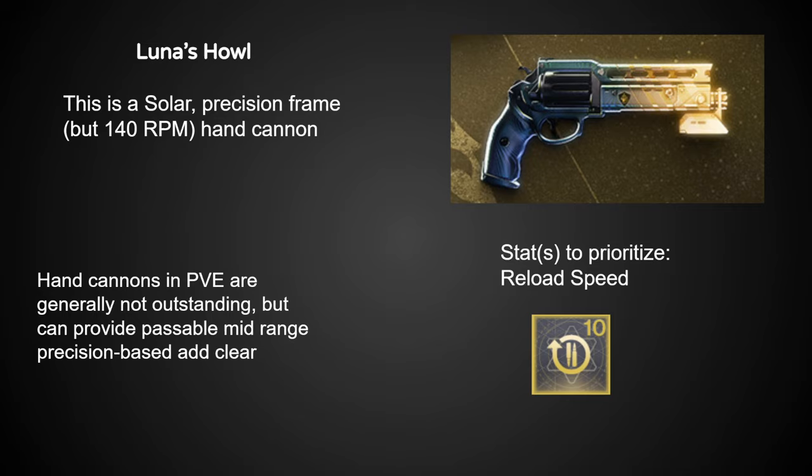For enhanced perks, Enhanced Envious Assassin is basically required nowadays for its maximum benefit, and Bait and Switch is helpful as well. Cascade Point would need some testing after the weapon's out to give a firm answer on whether you should enhance those. Unfortunately, the rest of the weapons won't have nearly the amount of hype behind them as Edge Transit, so while I will go over them, it might seem like I'm less excited.